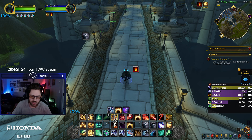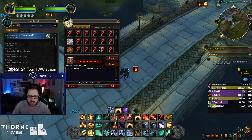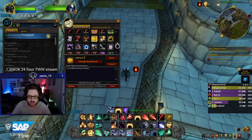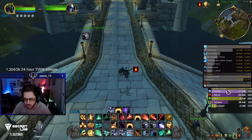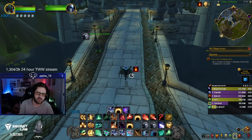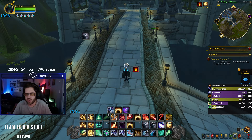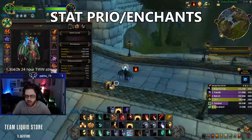If you ever double-tap your Obsidian Scales, that macro is definitely worth having. Stop Casting and Endostasis — that's basically it. Nothing has really changed with Evoker besides the new Time Dilation macro, which we'll talk about when we get to talents.